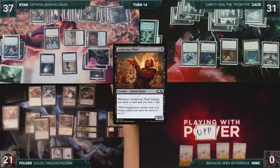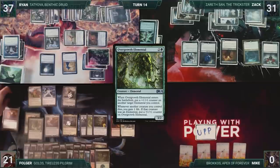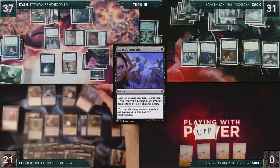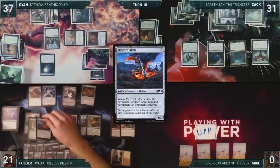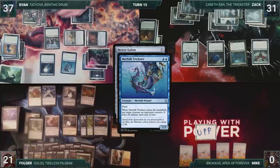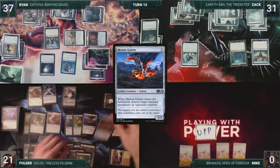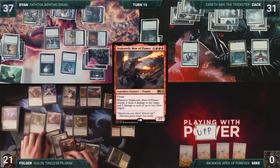At the end of Zack's turn, Folger flashes in Overgrowth Elemental. Overgrowth Elemental triggers twice through Yarok, giving Yarok two plus one plus one counters. Folger draws and then activates Golos. He exiles Scuttle Mutt, Meteor Golem, and Liliana's Triumph. He casts Liliana's Triumph. Ryan sacrifices his Wall of Runes, and Zack sacrifices his Audacious Thief. Folger then casts Meteor Golem. In response, Ryan casts Merfolk Trickster. Trickster enters, and Ryan targets Yarok, having it lose all abilities until end of turn, tapping it. Then Meteor Golem resolves, and Folger destroys Zack's Nighthawk Scavenger. Folger then casts Scuttle Mutt. He activates Golos again, exiling Seasons of Growth, Enter the God Eternals, and Dracuseth, Maw of Flames.